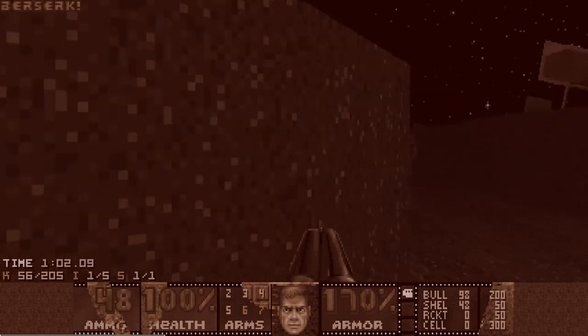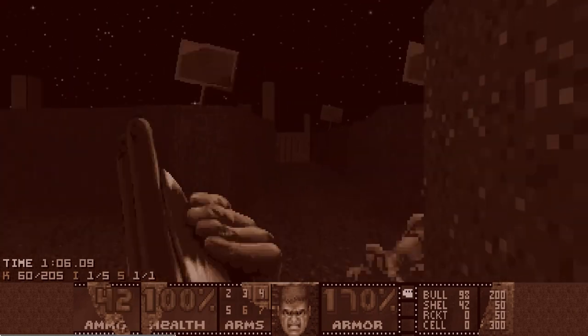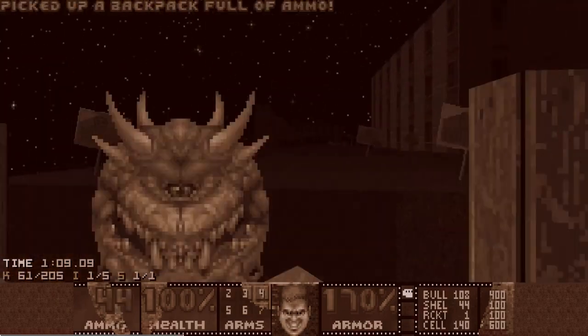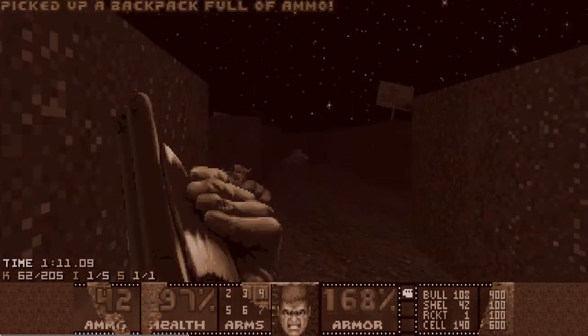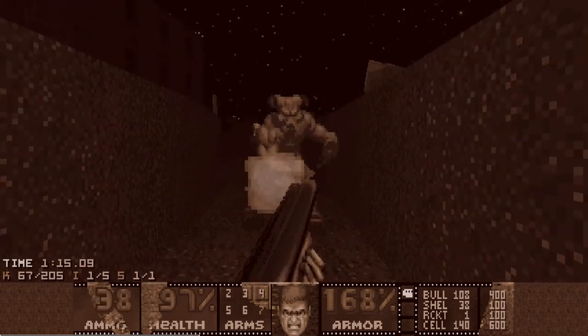In the trenches, three cacodemons are guarding the plasma rifle, and I'm going to steal the plasma rifle from them. But I won't kill them just yet — instead I will allow them to follow me to the big fight and join the infighting party.